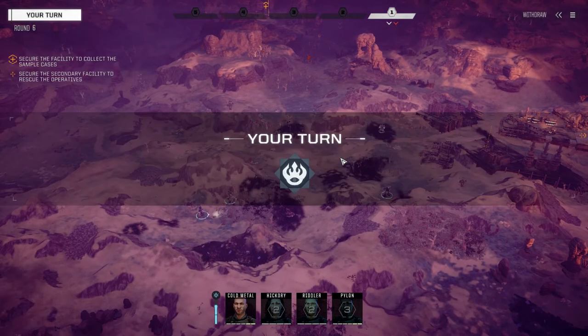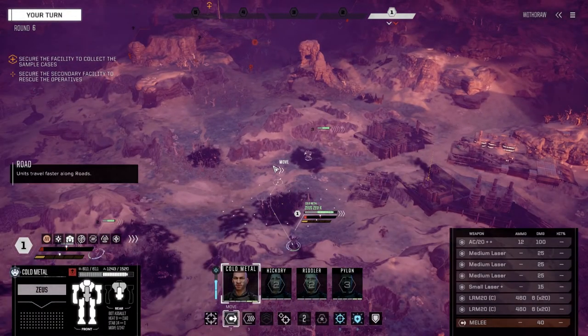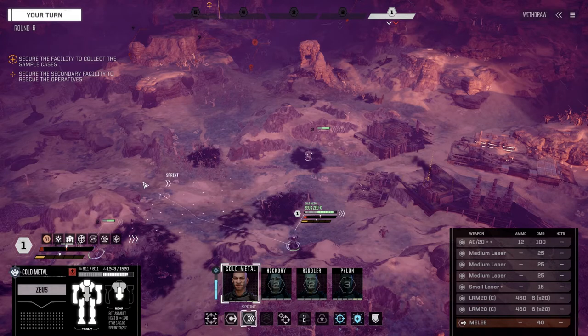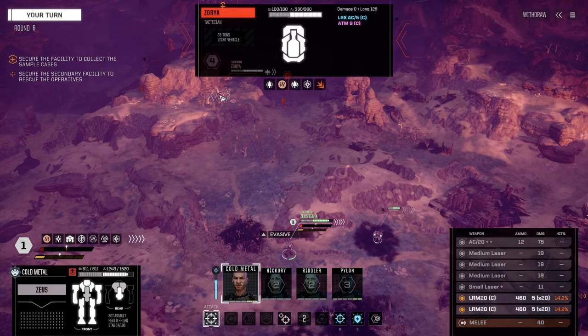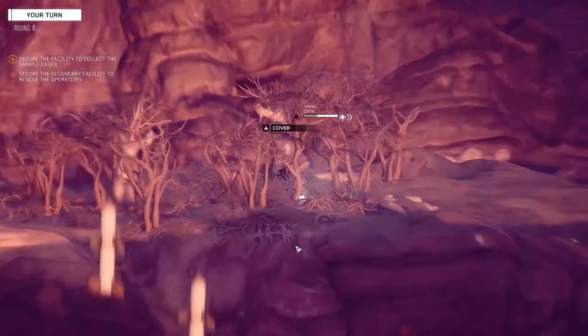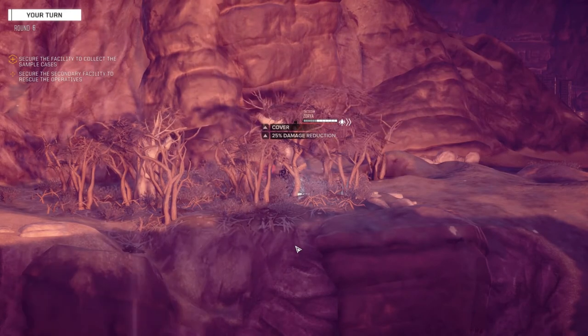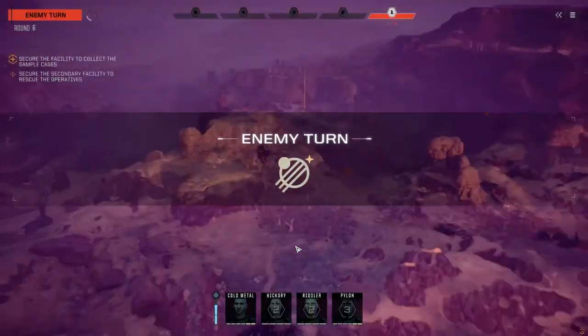Yeah, the Arrow system is giving me some confidence now, that's for sure. We can't get eyes on him — well, kind of. Zoria or Zora — LBX5, ATM9. Let's dump the missiles on the guy, we've got lots of them still. Do a bit of softening work on him — not much.